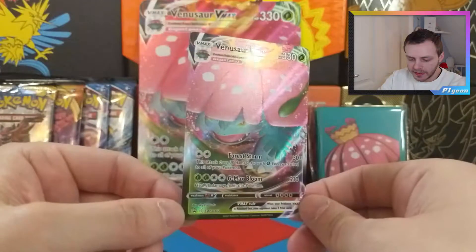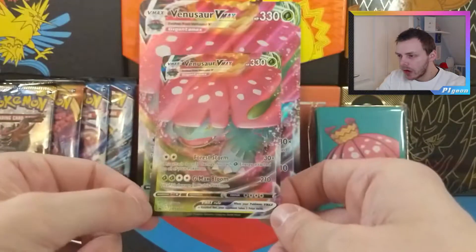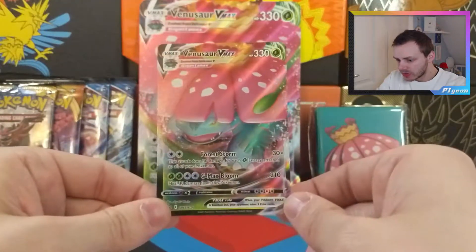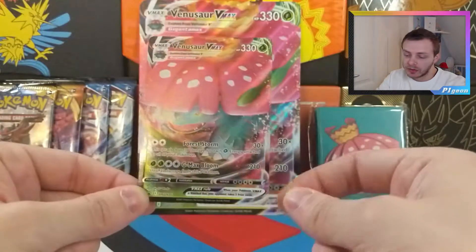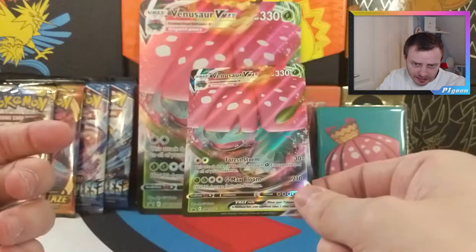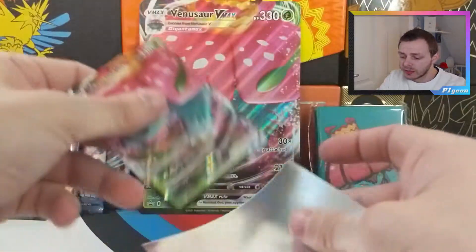Just like the Blastoise box, we have a Venusaur VMAX promo. The promo for Venusaur isn't as good as the Blastoise one in my opinion, but it's still a Kanto Starter Evolution promo, so it's worth getting in my eyes. They are just genuinely nice promos.